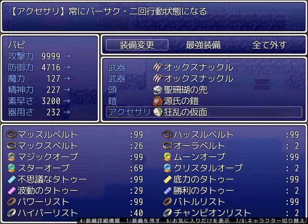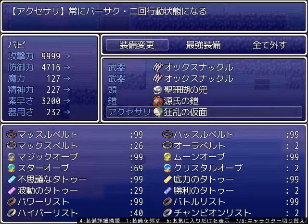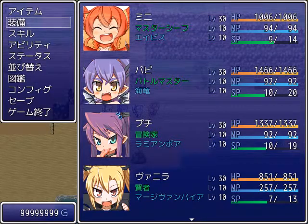All these guys have the second level Berserk Mask on. What it does is first make you Berserk, and second give you two turns. It's a rare steal from the vaults in the Labyrinth of Chaos, so if you go down there you should try stealing from the vaults until they start giving a few of those.